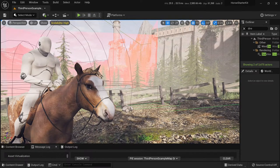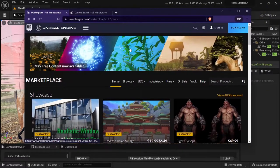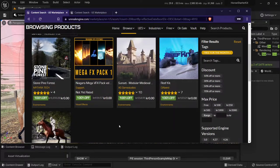Every month Epic Games releases free content for developers. They just released new content for May 2022. You go to the marketplace, go to the free tab, and click 'free for the month.' This month we got a forest environment, mega effects pack one, school particle effects, modular medieval castle environment, underwater environment, and horse starter kit.